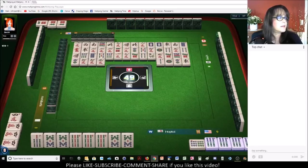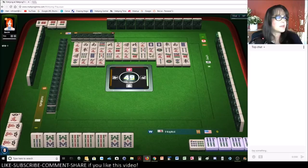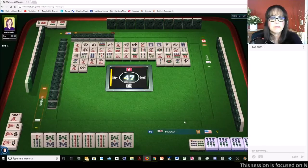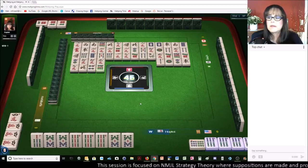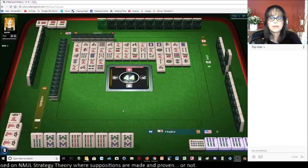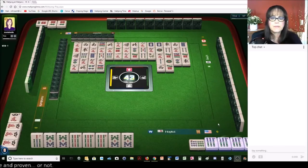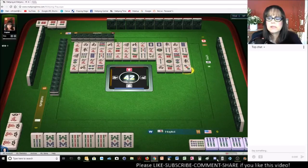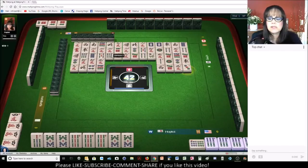East wind. Nine characters. I'd love to draw that six bam. Four dots. There are no eight bams out yet. West wind. Seven dots. Three characters. Oh wait — there is one more six bam. Three dots. I'm confused. There are two six bams out.